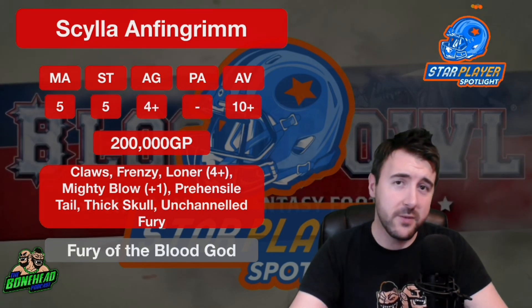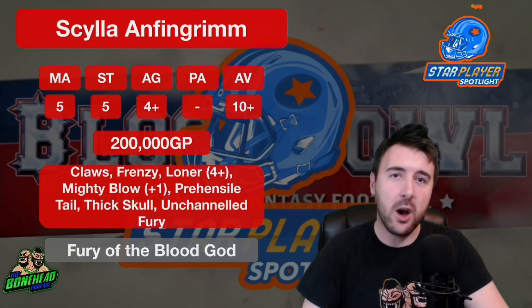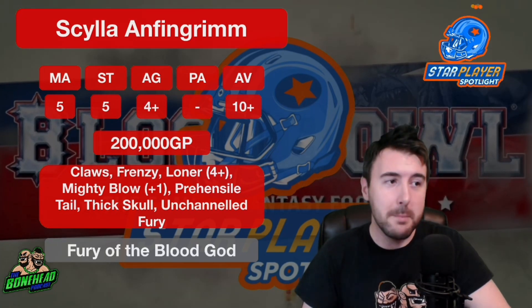Scylla Anfingrum comes in at 200k. Movement 5, Strength 5, Agility 4+, and Armour 10+. Basically he's an armour-boosted Bloodspawn. For the big guy from the Khorne team, this guy for 40k more immediately gets plus 1 armour. That's already pretty useful.